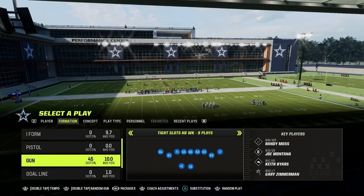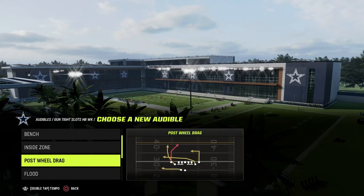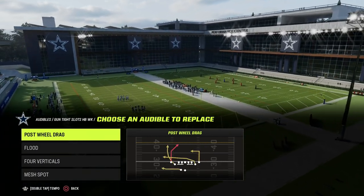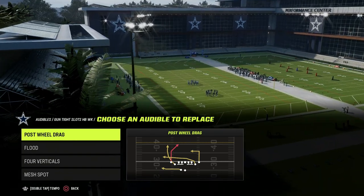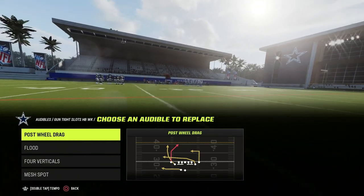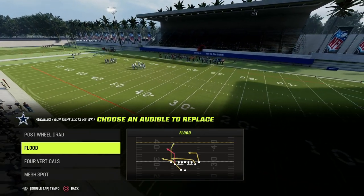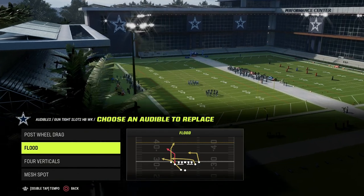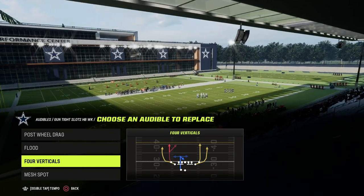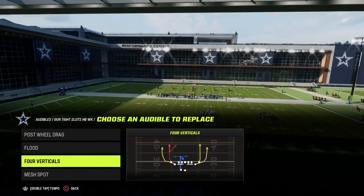Why Cincinnati Bengals for Tight Slots? Really for the play post-wheel drag, and also flood mesh spot and four verticals. Post-wheel drag gives you a really good post on the left side and a seam wheel to the slot receiver. You want to look for routes or plays that have power routes. Typically a power route is a corner route, a post route, or a wheel route — those are the three most powerful routes in Madden year-over-year, and Tight Slots has all of them in multiple plays within the formation.